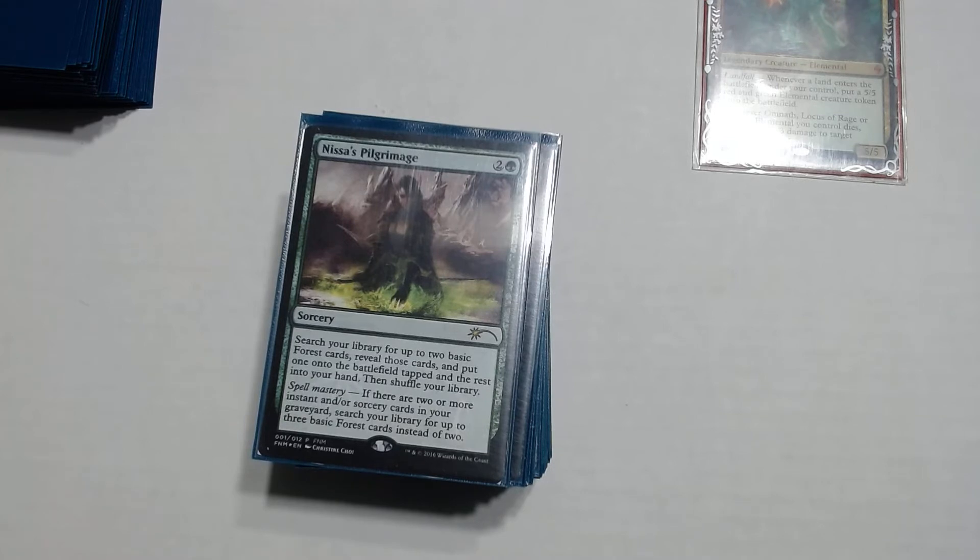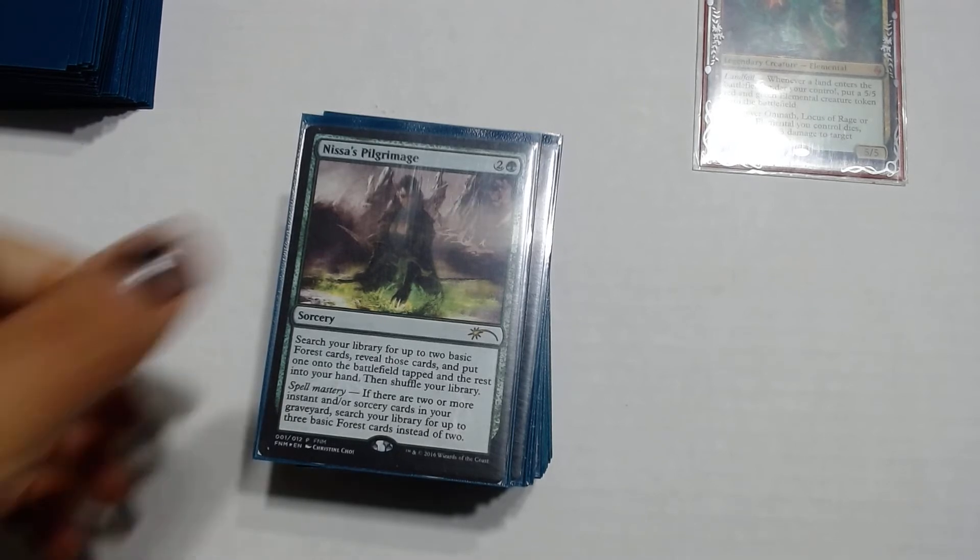Nissa's Pilgrimage — search your library for up to 2 basic forest cards, reveal those cards, put one into the battlefield tapped and the rest into your hand, then shuffle. It has Spell Mastery: if you have at least 2 instants or sorceries in your graveyard, you instead search for up to 3 basic forests. So basically you're netting 2 forests to your hand and 1 to the field. The reason it's in here is because sometimes we need lands in hand to play extra lands per turn.